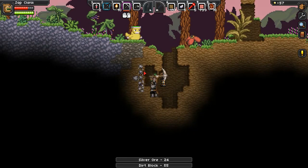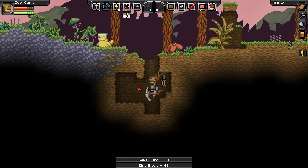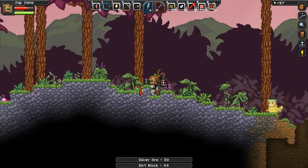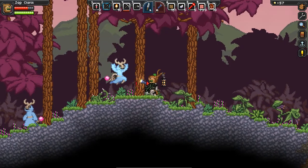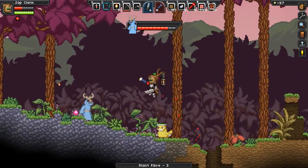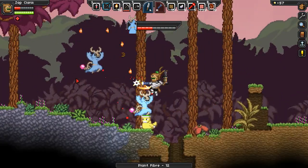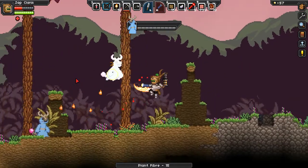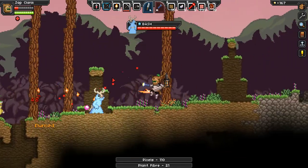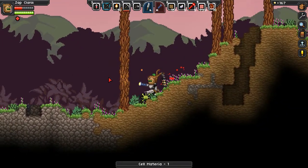I gotta be very careful where I'm swinging when I'm on my ship. I'm just gonna explore this new jungle world up here a little bit. I've got this adorable bear hat on and this thing here. Sheesh! That's no fun. Come on now! Take the damage! There we go! This guy is kinda tough.